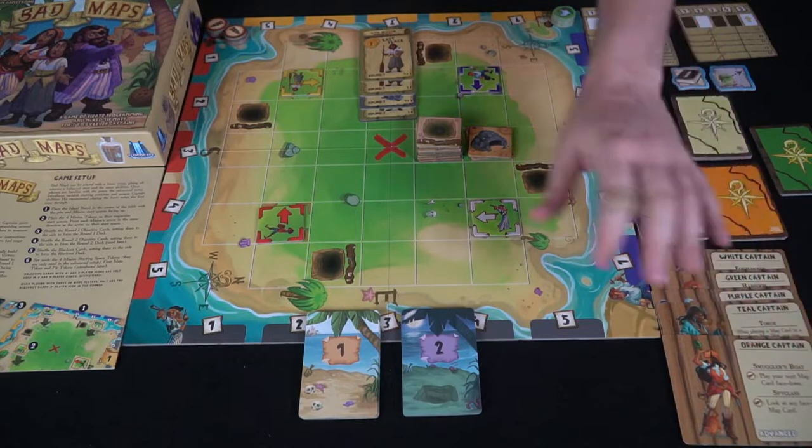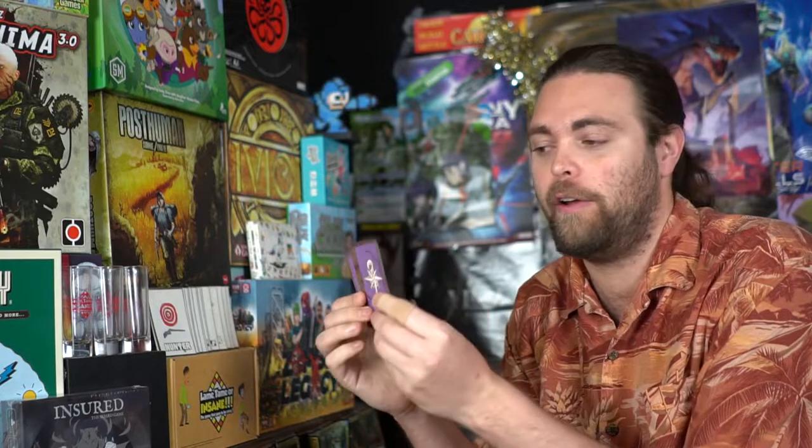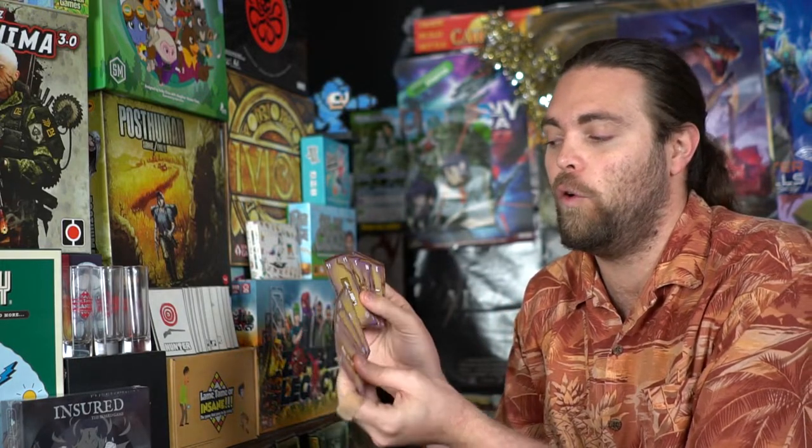To begin the game, you simply place the minions on the board based on where the rules tell you to. Give every single player a captain of their choice — you can select the basic or the advanced side depending on whether you want extra abilities. Give each player that captain's respective deck. So if you pick the purple captain, you get the purple cards. There will be four movement cards and four direction-changing cards.